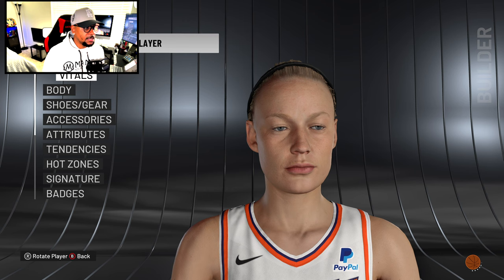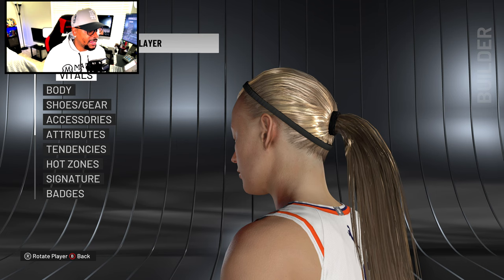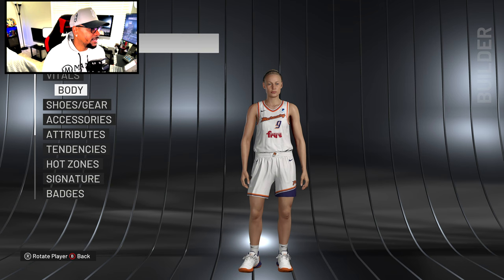Now we have Sophie Cunningham, who has a real face scan likeness update. She has the hair band in the game as well, and the art of it looks pretty good — it's not clipping and doesn't look crazy. 2K did a great job on this scan and the head accessories. The face is really detailed — the eyes, pores, everything. They did a phenomenal job. Going to body, she's a little thick with muscular legs but looks great.